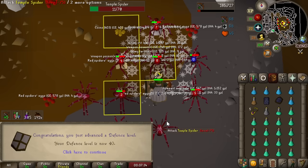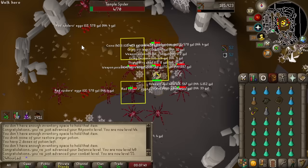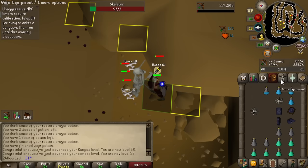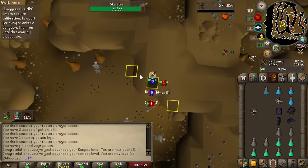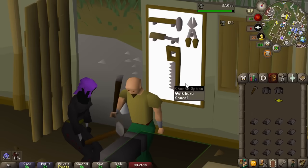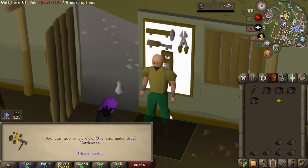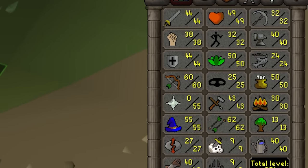We finished off the last couple levels at the red spiders on Zeah. Finally 40 defense — we can equip the blue d'hide body and shield, and now we should be able to chin somewhat effectively. That is definitely an improvement — now up to 225,000 range XP per hour, and we just hit 60 range which means we can equip red d'hide bodies, chaps, shield, and vambraces. Range training is definitely picking up. We finished off the rest of our chinchompas on defensive mode getting about 70,000 XP per hour in defense as well as the same in ranged. The last chinchompas brought us up to 44 defense.